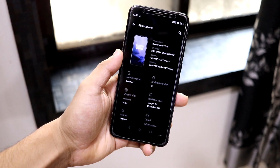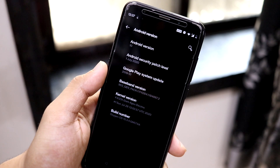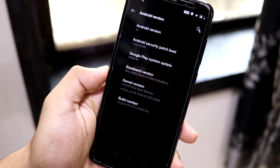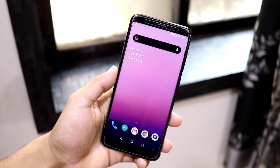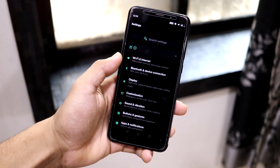Going into About Phone, you can see the device name is OnePlus 7, the version is Android 10, the security patch is July 1, 2020, and it comes with the Dark Edges kernel, which is the best kernel for our device right now. So this is the best port available for our device at the moment.